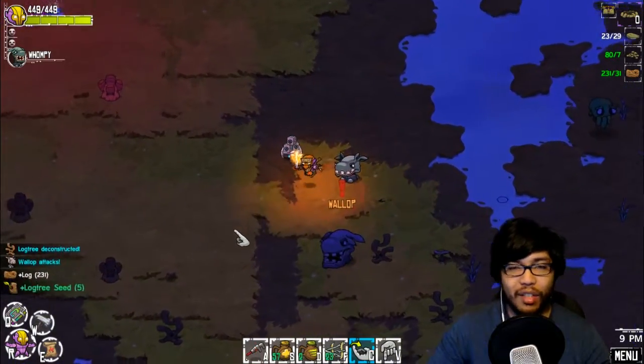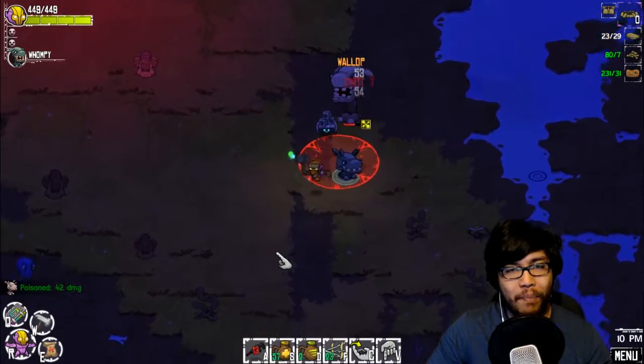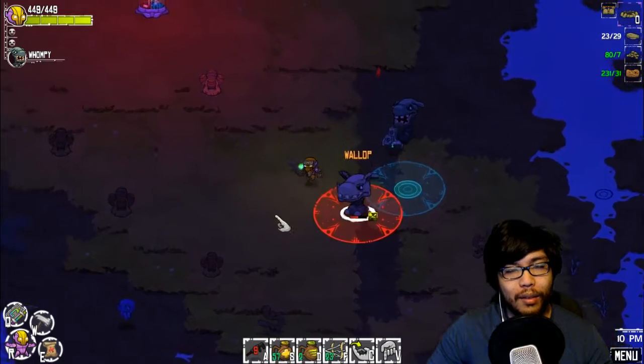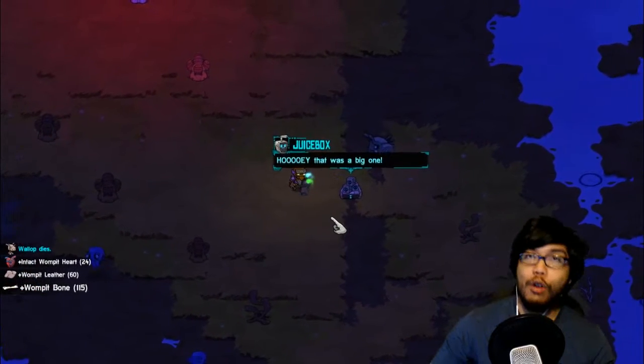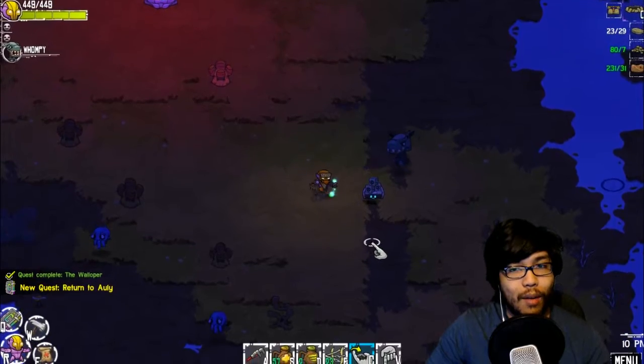So here we go, let's start off by killing Wallop. Oh yeah, one of the three that someone wanted us to kill. This is one of the three — after him, there should be one more left, and then our quest to defeat the three. Whoa, hooey, that was a big one! Let's get back to Ollie to find out where the final Moronic Wompit is.